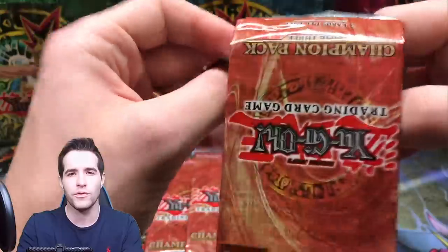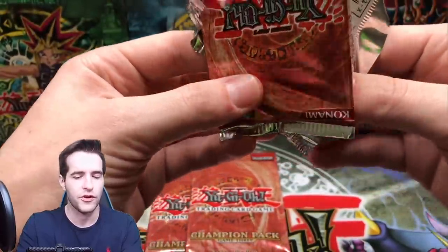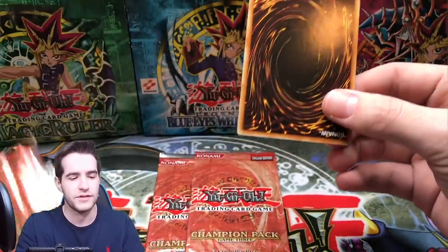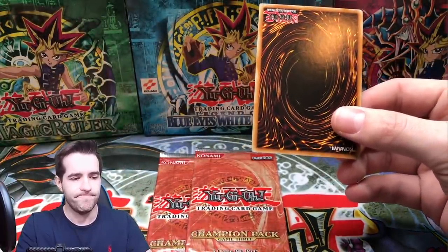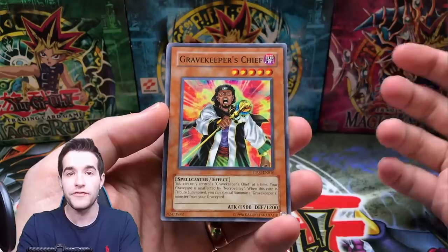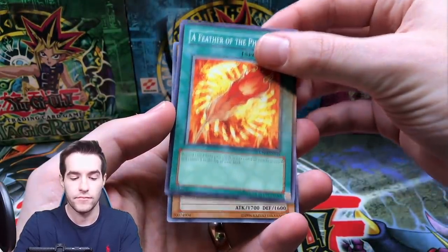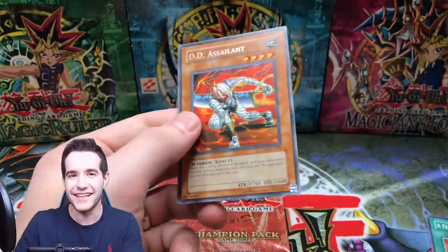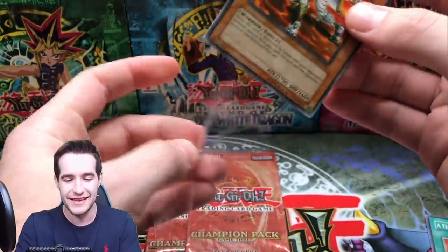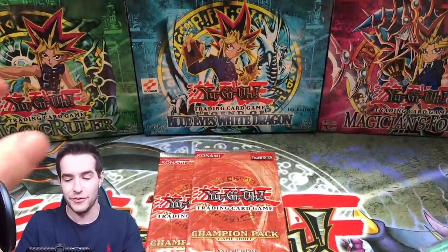Think about the cards in here — Gravekeepers. I'll try to pop the date up on screen so you guys can see it. Alright, we have Gravekeeper's Chief, A Feather of the Phoenix, and another DD Assailant! So we're not pulling any foils, but we will take the triple DD Assailant — that's the best rare in the set. That's a good one.